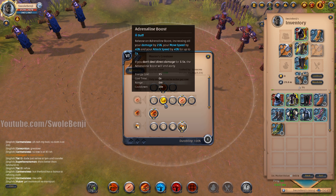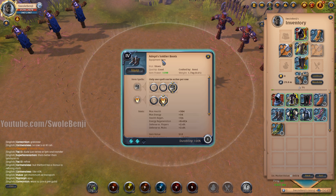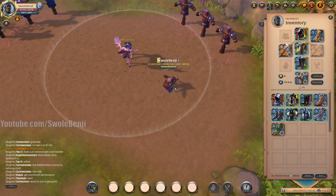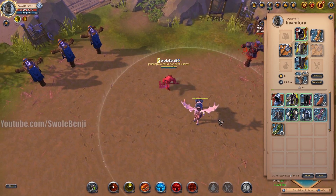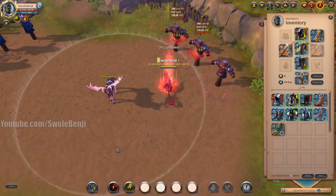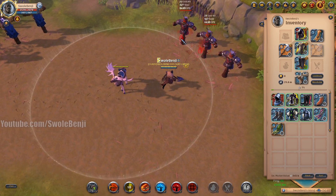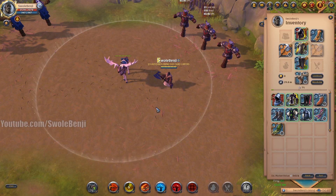Adrenaline Boost is for players who don't want to fight at all. Combine it with Soldier Boots and no one will ever catch you. The trick is you need to keep hitting things while running away — use Q2 to hit mobs as you run so the Adrenaline Boost stays active. If you fail to hit a target while using it, the boost stops and you lose the speed.